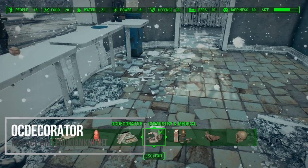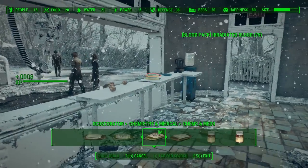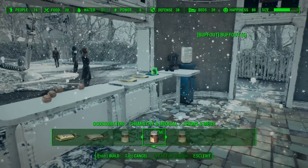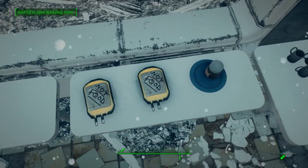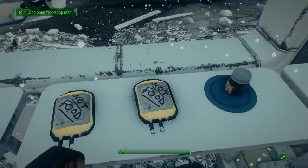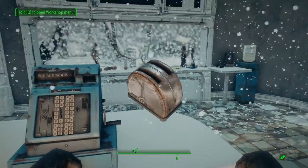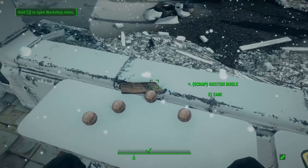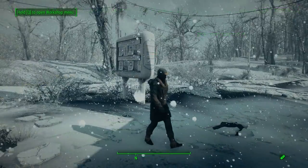Then we have OC Decorator. If you're into the finer details of settlement building, you're going to want this mod. It allows you to place any miscellaneous objects you find in Fallout 4 — like junk, drinks, and ammo — as static objects in settlement mode. It's easier to place them, and they won't be knocked over when you reload the cell or an NPC walks by. This one's definitely not for everyone, but if you like having little details around your settlement — especially creating custom scenes like an armory or a medic's shop — this is a great mod.